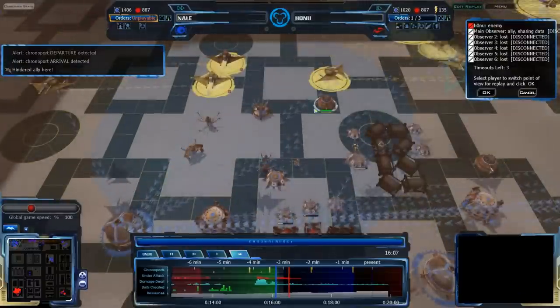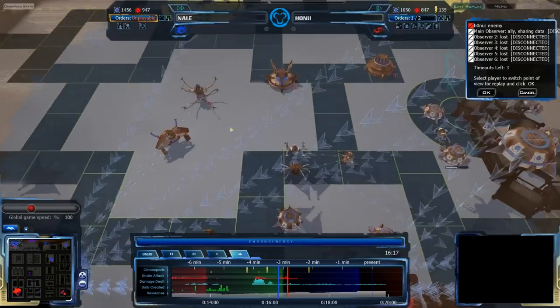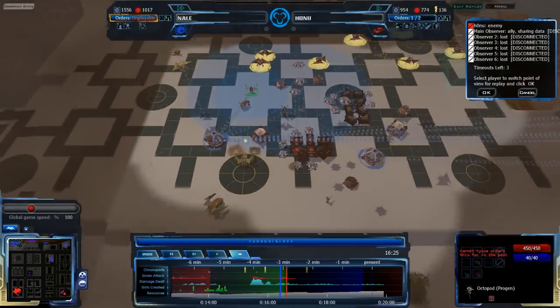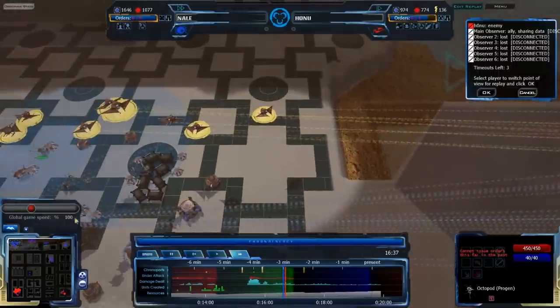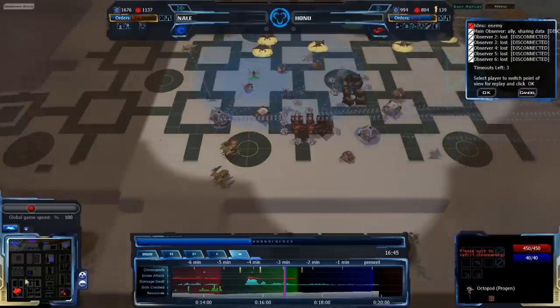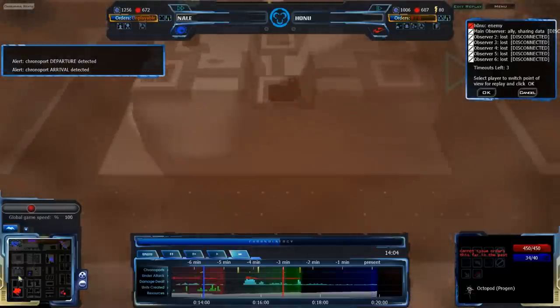The Calm Jam did not last long. Nail has control of this game — I don't know how much more I can emphasize this. Nail has this game, total control of what's going on. That big attack in his main base now means there's a bunch of Chronoclones and Sepuligos in his main base to help defend. So Honu has really accomplished nothing.